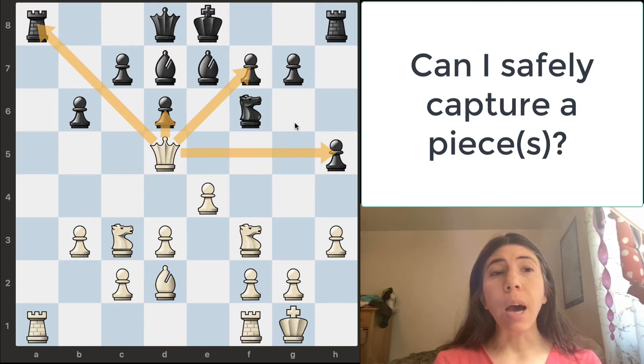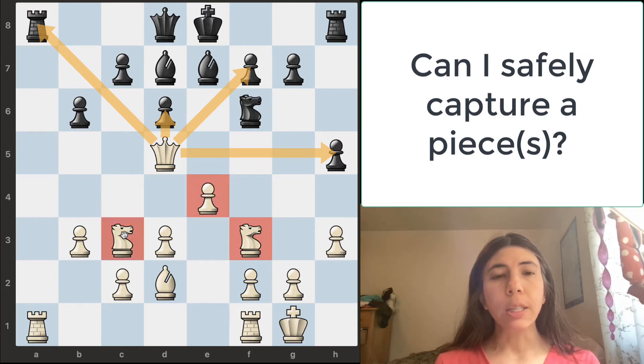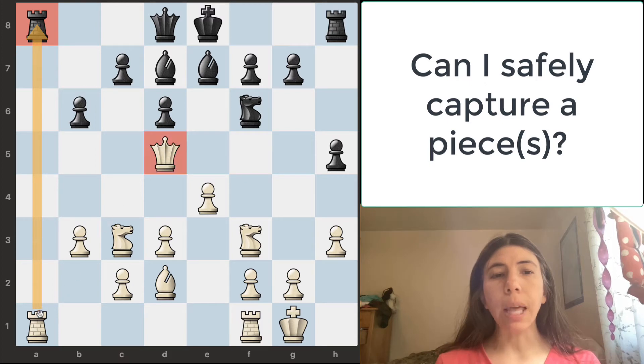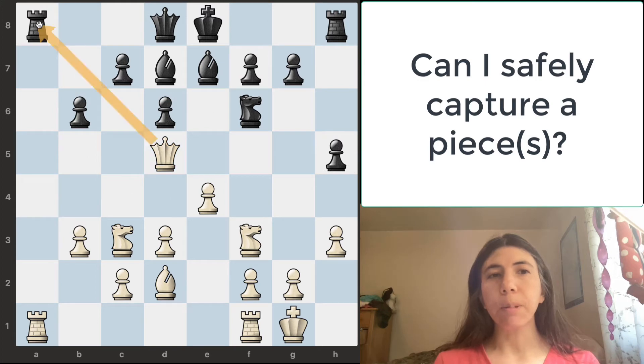We have to look at the other pieces and what they're attacking too. Is this knight attacking anything? No. Is this pawn attacking anything? No. Is this knight attacking anything? No. Is this bishop attacking anything? No. This rook is not attacking anything. But if you take a look at this rook, this rook is attacking this rook too. So this is actually a big help — now the queen and the rook are both attacking this rook.